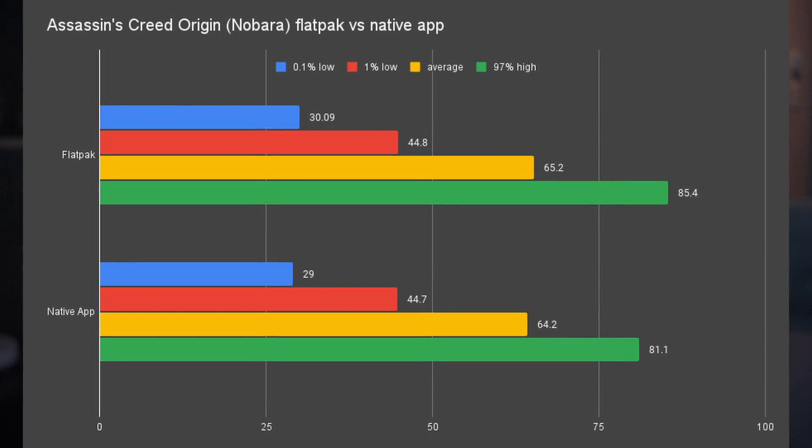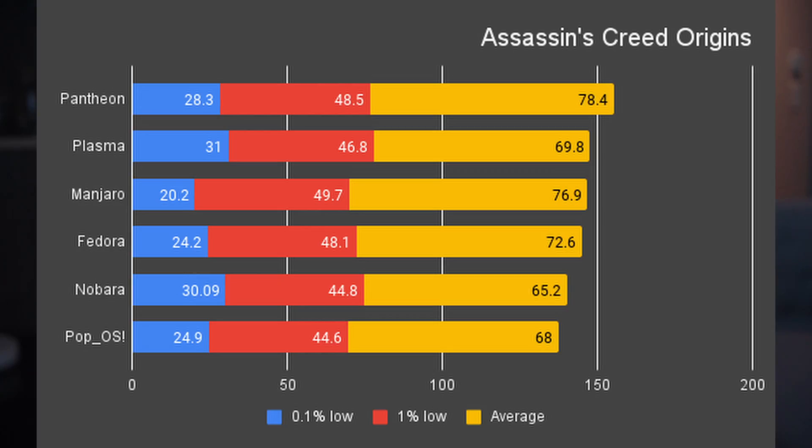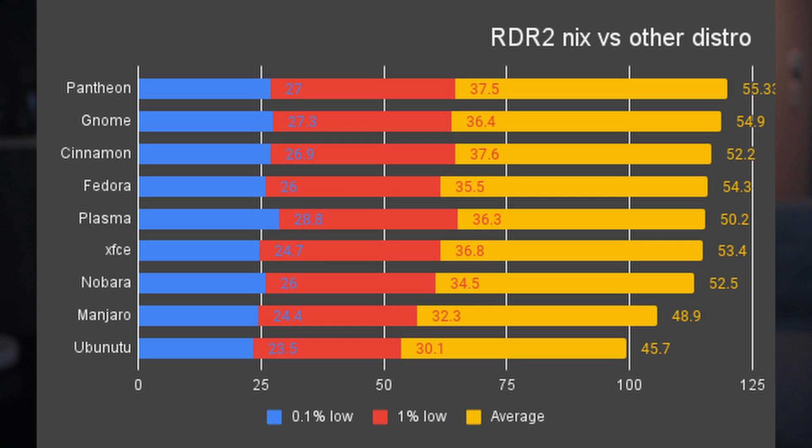In Manjaro and NixOS I was using native Steam, Bottles, and MangoHUD, but Flatpaks on all the RPM and Ubuntu-based systems. Even though Manjaro took 3rd place in Assassin's Creed, it performs pretty badly on Red Dead Redemption 2. Also, please don't take my data as a 100% trustworthy source, given that I'm using a thin-and-light gaming laptop where performance can be affected greatly by heat. To mitigate this, I always start a benchmark after the laptop is idle and the fan is calm for at least 5 minutes, but there may still be discrepancy in the data.